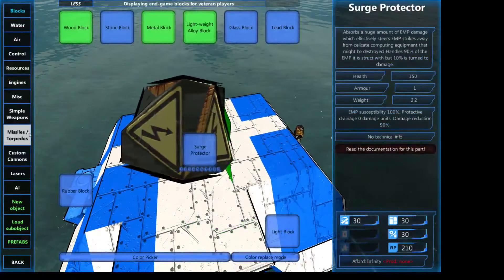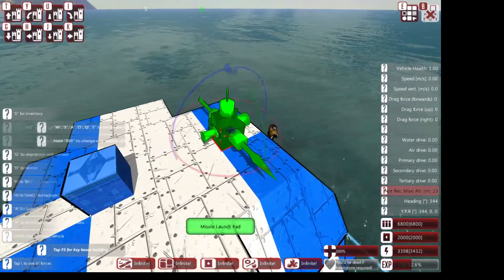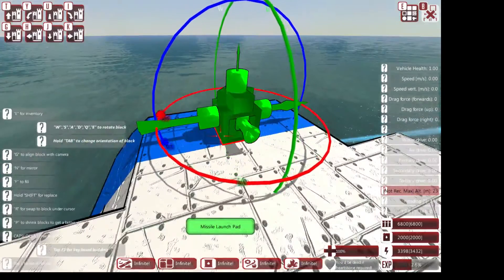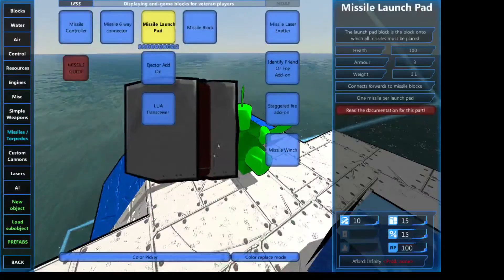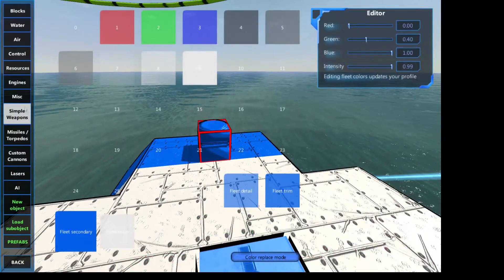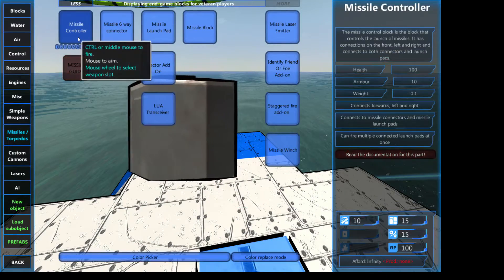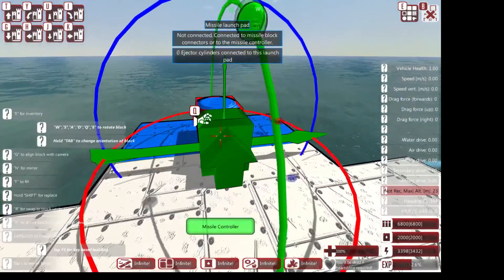So let's go ahead and start with the hardware. What you want to do is have a missile launchpad — you must get it the right way around and the right color. Then you want there to be a missile controller. There is no need to have an AI; however, a missile controller is definitely needed.